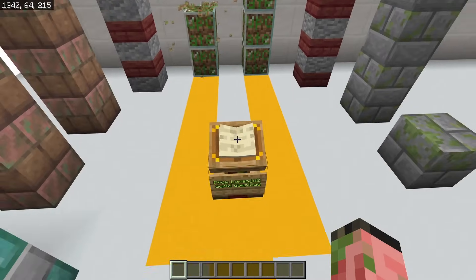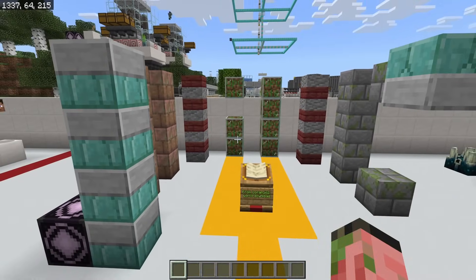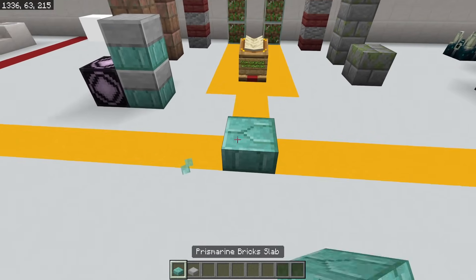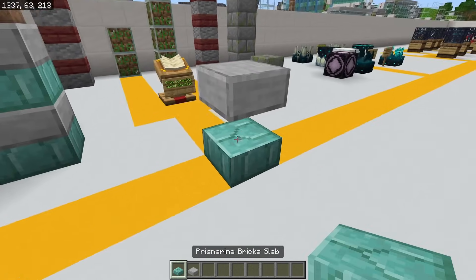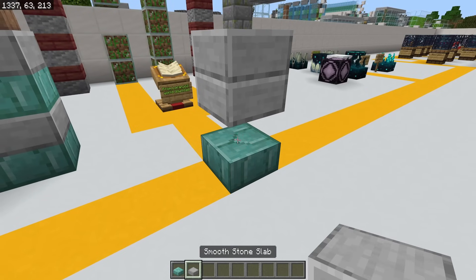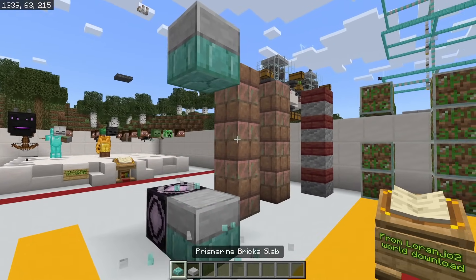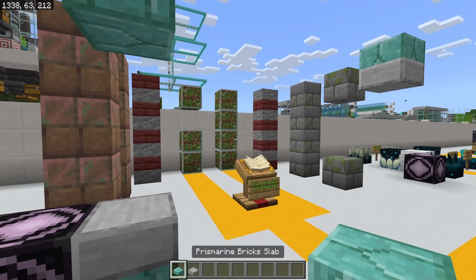This seems like such a basic feature that we really should have in Minecraft. It's 2024 and we can't stack slabs together. If we can do this using bugs and quirkiness, then surely we can do it on purpose and have it be fine.